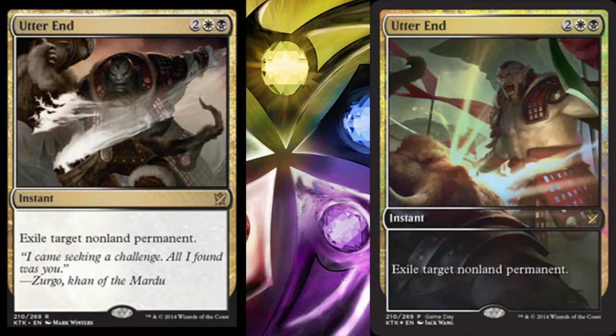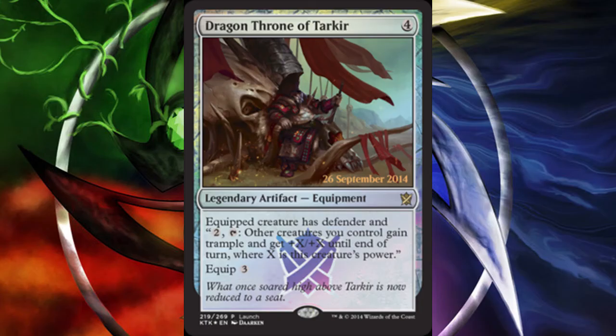Let's move on to the next promo you can get in Khans of Tarkir. The next one you can get is on launch day, which is September 26th. Just by going to the launch day event, you'll receive the legendary artifact equipment Dragon Throne of Tarkir.